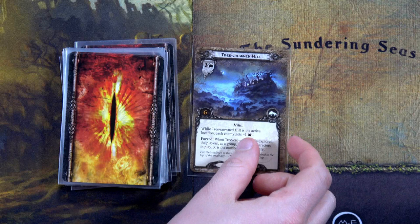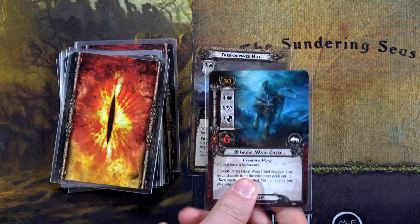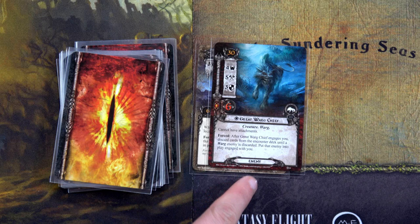Our first reveal is the Tree-Crowned Hill. While it's the active location, each enemy gets minus one threat — but it's not active, so that adds three threats to the staging area. Our second card is the Great Varg Chief, which has 30 engagement cost, cannot have attachments, and four threat. That's a total of seven threats added to the staging area.